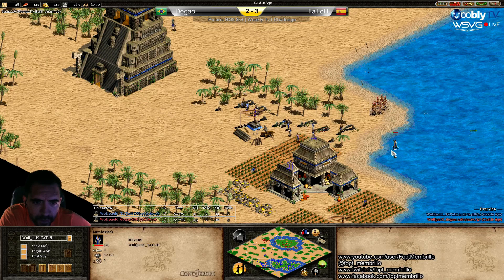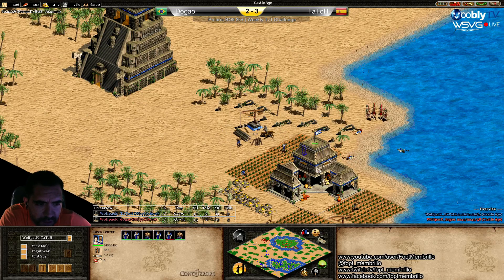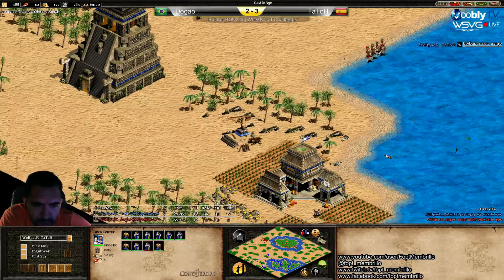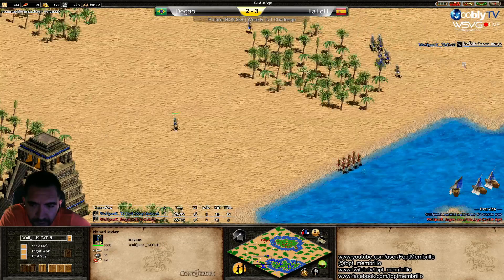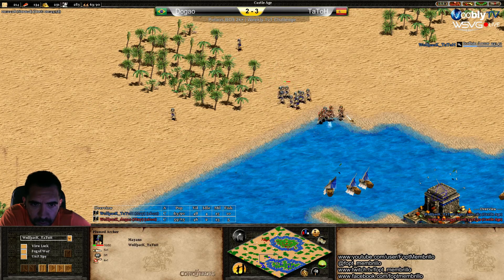He might kill a villager — he'd kill 2. This is good raiding. What is Tato doing? He lost 4 villagers there. In a raiding you don't want to lose 4 villagers. But he's going to lose now all the Plumed Archers.